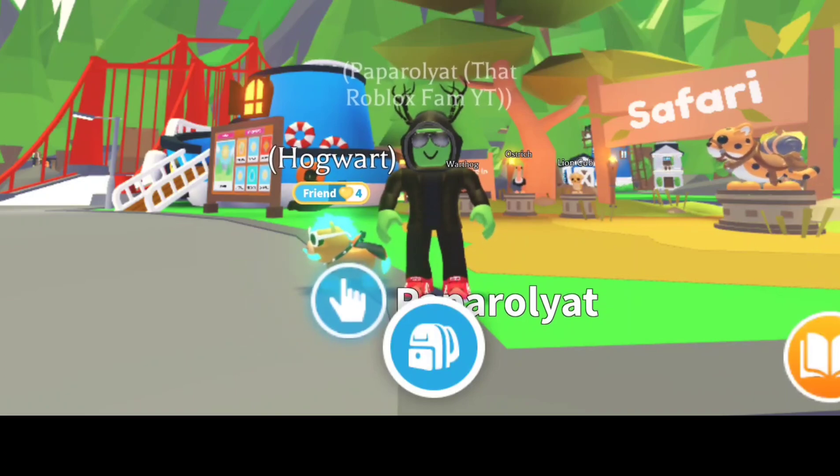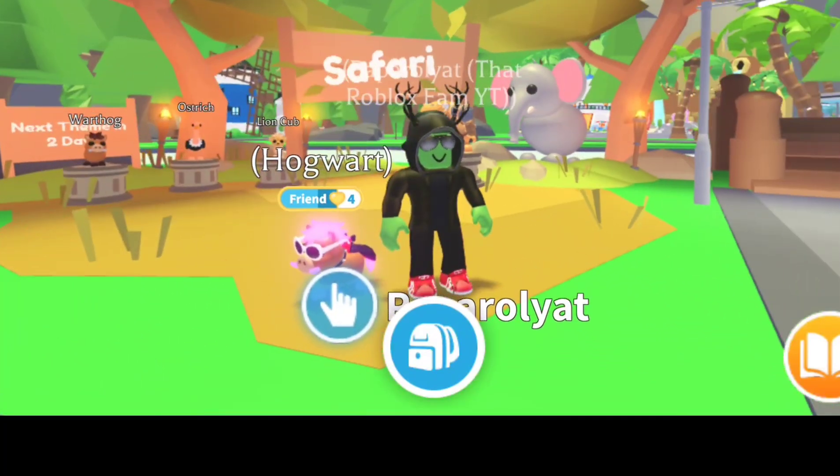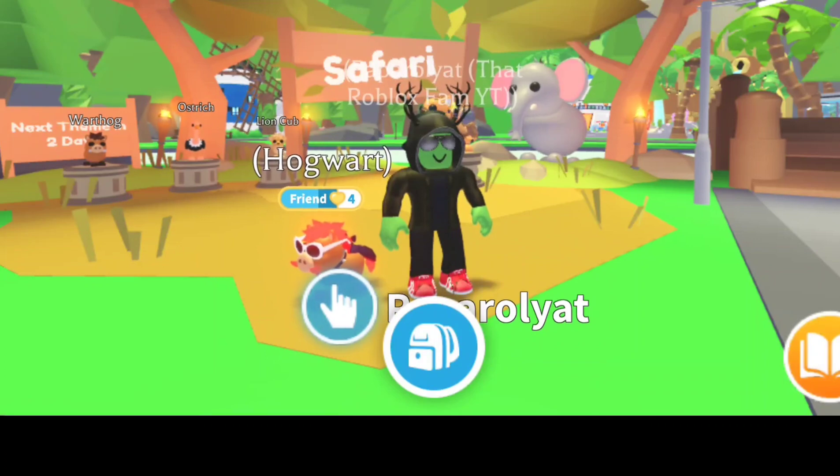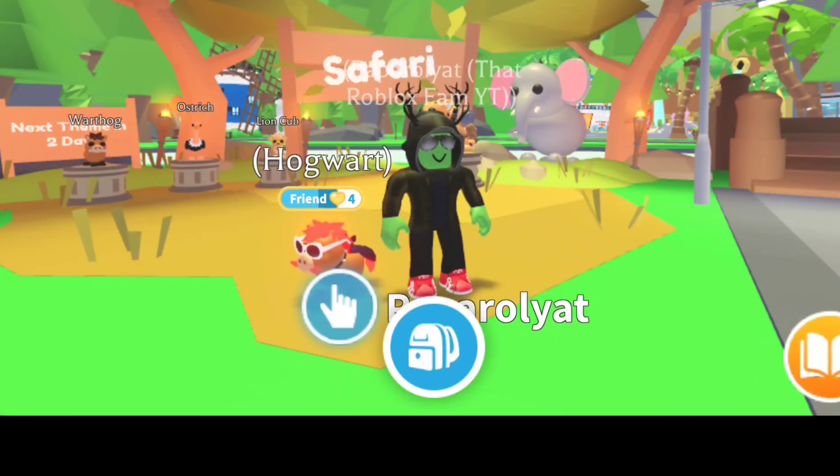Hi, I'm Paparoglia, this is That Roblox Fam, here with this week's update. The Safari Zone is leaving and is being updated and replaced by the Jungle Zone. This week we're getting three brand new pets: the Uncommon Fossa which is 500 bucks, the Bird of Paradise which is a rare pet at 1300 bucks, and the Giant Anteater which is 100 Robux and is also a rare pet.